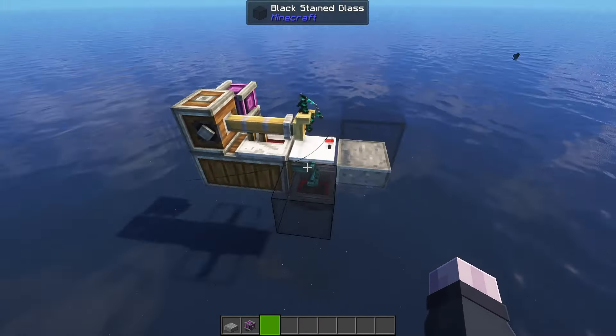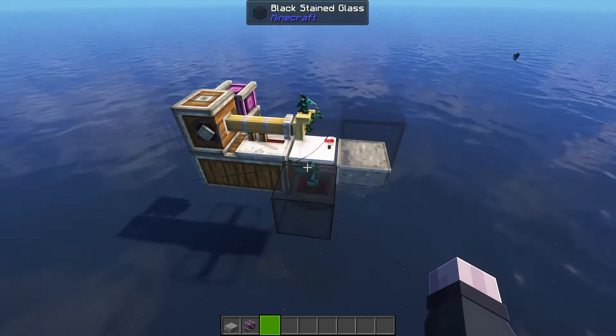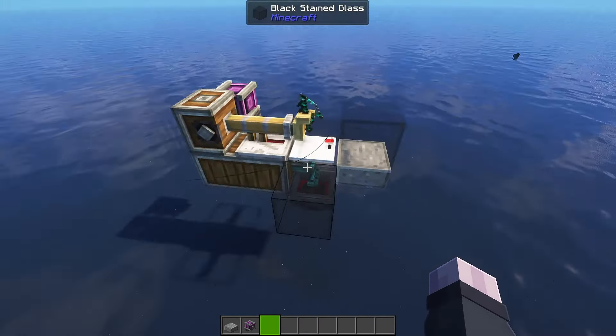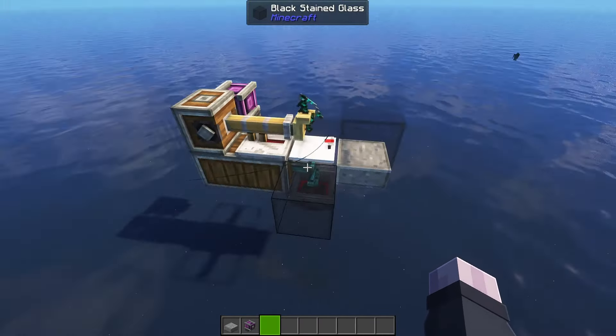Fish are just not appearing at all. Perhaps it's the biome — maybe it needs to be the ocean or a river for it to work. Surely now it works. Never mind, still nothing happened. I have no idea why this doesn't work. Starting to think that fishing on a deployer doesn't work to begin with.